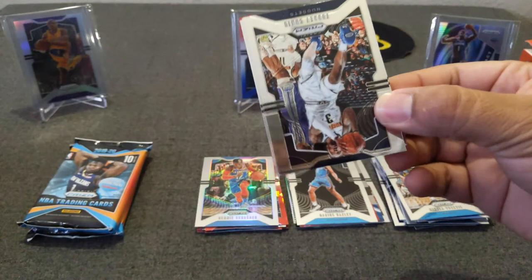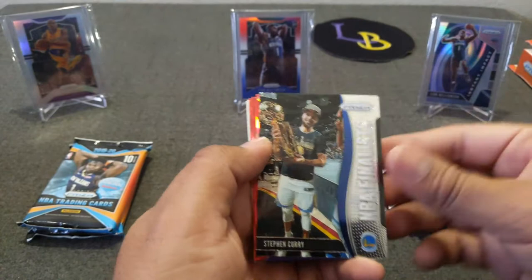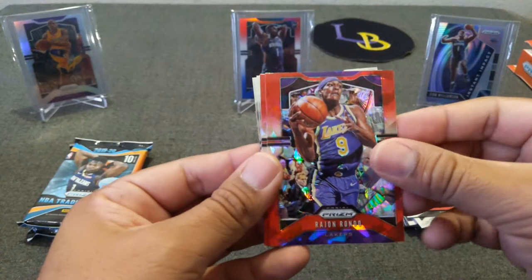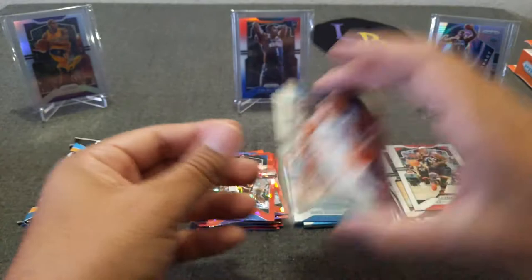Come on, LeBron. Torrey Craig, Tobias Harris, Derek White, Siakam, and we got an NBA Finalist Steph Curry — very cool, I like these inserts. Then we got Darren Fox, Rachel Rondeau, Patrick Ewing, Malik Monk, and Nikil Alexander-Walker rookie. Two more packs to go out of the Target.